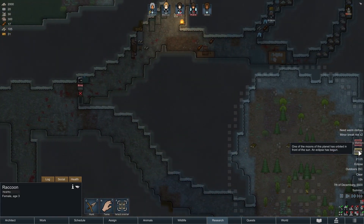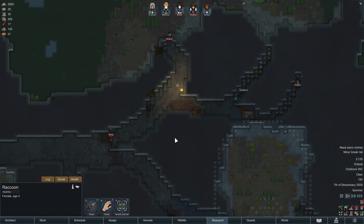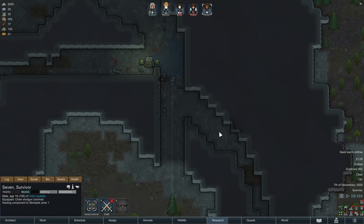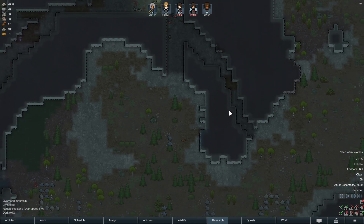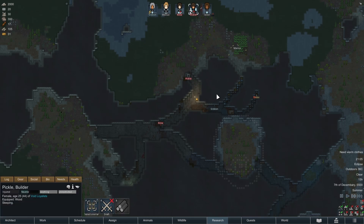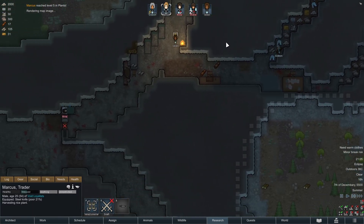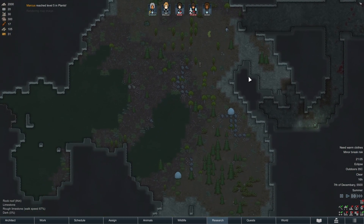It seems that an eclipse has also come about, which doesn't affect us too much as we don't have any solar panels, but it will stop our crops from growing in this period of time. With another day ending in the marshy gloom, I spot Seven moving towards the top of the map where Fleab is resting — he is going to collect the loot that I unforbid. With Marcus reaching level 5 in his plant skill, it basically concludes the day for our colonists, in which two raids were fought.